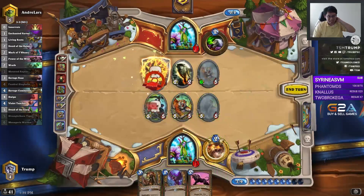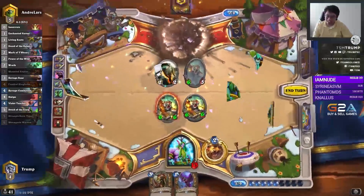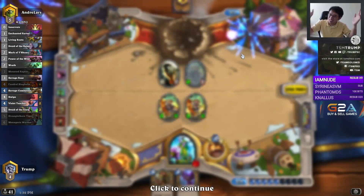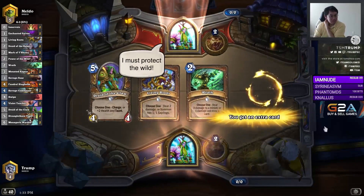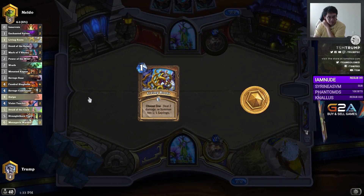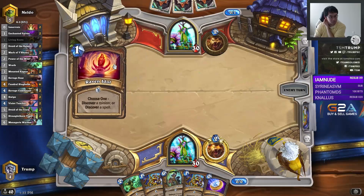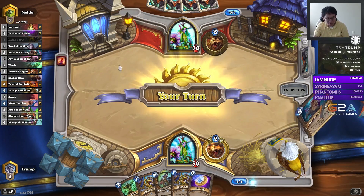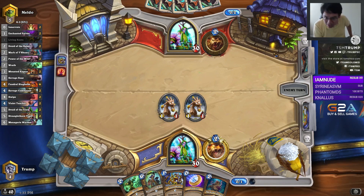There's a lot of Stranglethorn Tigers in this game. Stranglethorn Tiger — it's back. And we're back in the positive one right after a tough start. Malfurion versus Malfurion. I must protect the wild. Nature must be preserved. The Wrath doesn't answer many things other than Power of the Wild Panther. This is a good time to think about what a good deck against Beast Druid is — it might be Zoo.